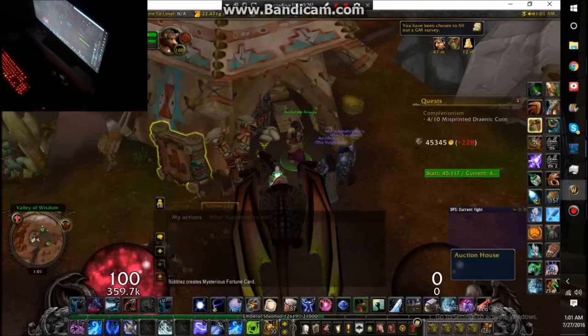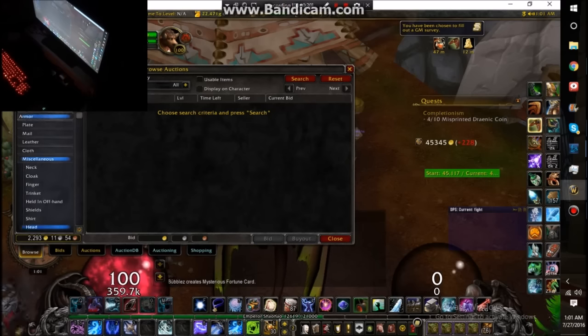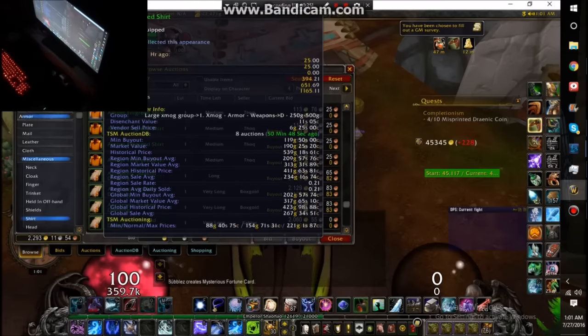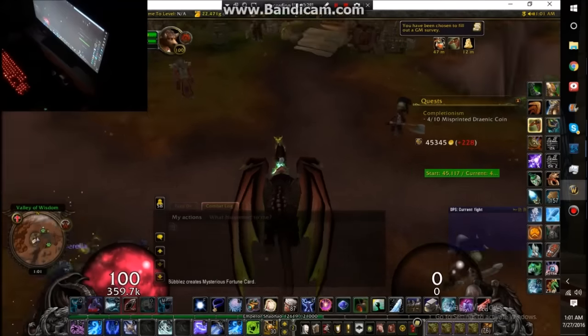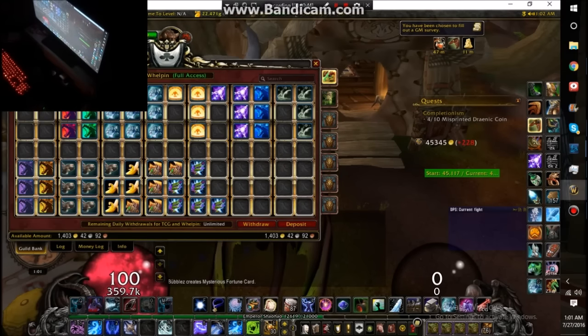When you go to the auction house, go to armor, miscellaneous — you want to buy tons of these and just collect them. The next thing you want to collect a whole bunch of is anything like trading card game items, because they go way up in price.